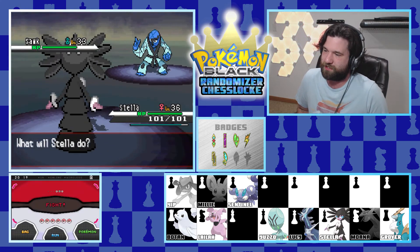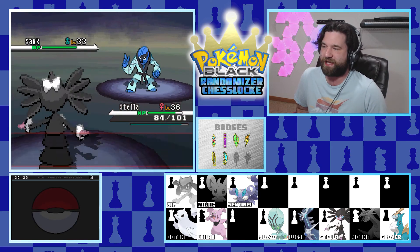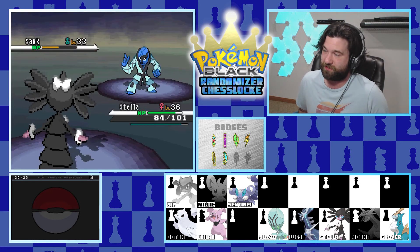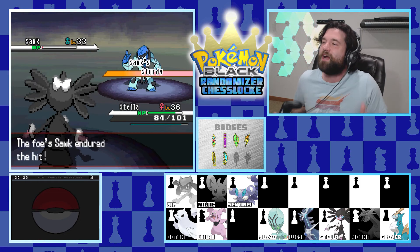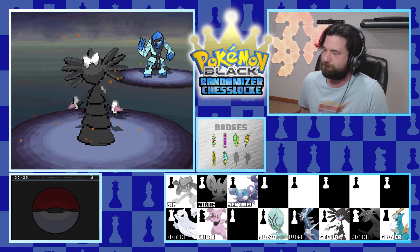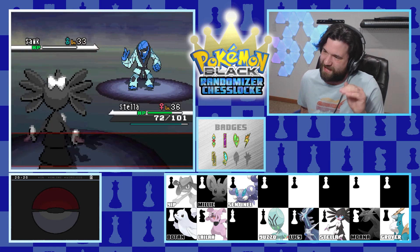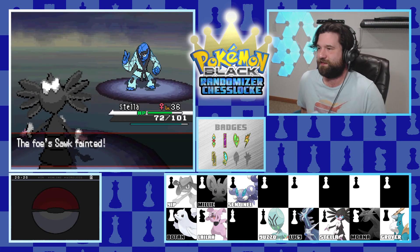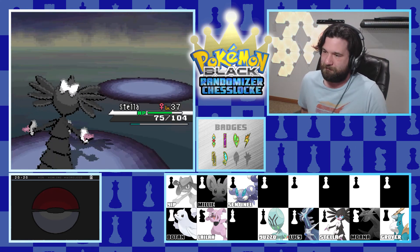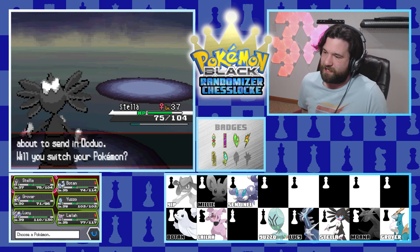Extrasensory lands but we take a Brick Break - we are thick though and the opponent is not. It has Sturdy which is annoying, but no more of that. A Psyshock takes it down - now you're dead. Then a Doduo comes in. Lila back out for more Headbutt work - I have to get her some aspirin after this, she's sure to have a headache. All kinds of Pokemon are just taking these Headbutts today. The opponent uses something that raises a random stat - of course it had to be defense.